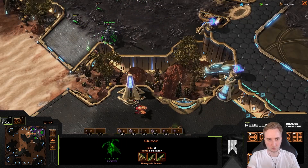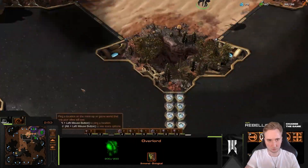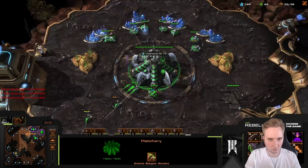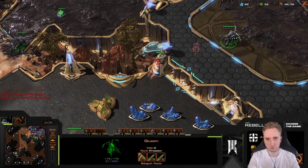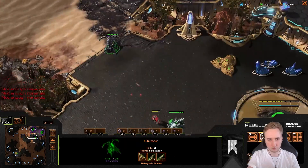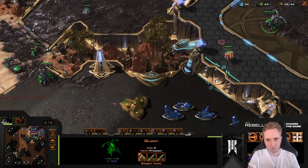Now all we need to make sure is we get our creep tumors up nicely. At 32 we go for an overlord — usually I make it in the main and make one extra drone from the natural. At 32 we make one more queen, and then we're just droning. We have one overlord positioned where you can see the hellion timing, and also in the perfect position to sacrifice it into your opponent's base.